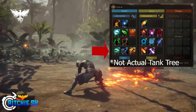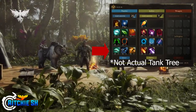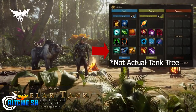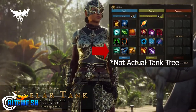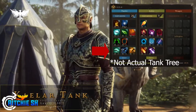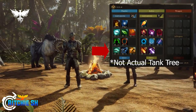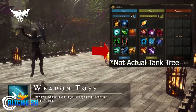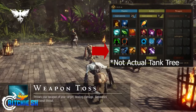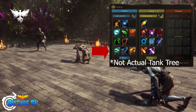Tier four increases your physical evasion — evasion being the chance that an attack is not going to hit you when you're tanking or attacking a creature. Then there is increased cooldown reduction and increased movement speed. I really like the movement speed one but I really don't want to see it on every single class. I still want to see a lot more diversity in these passives, but I think they were mostly put in to get a basic understanding of them in the game to test out.